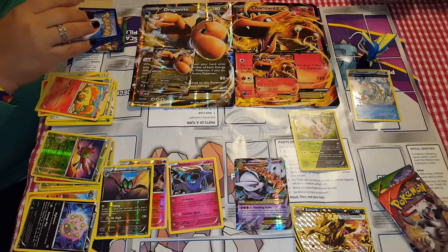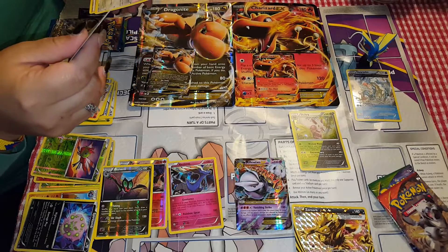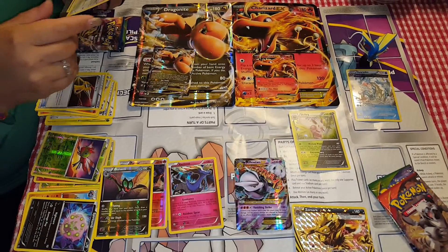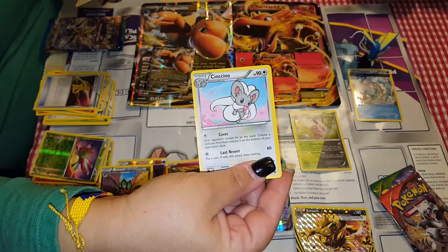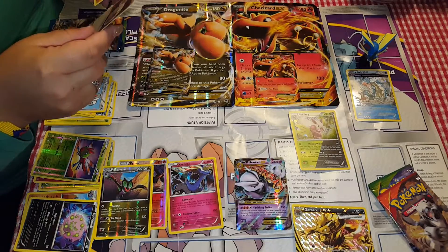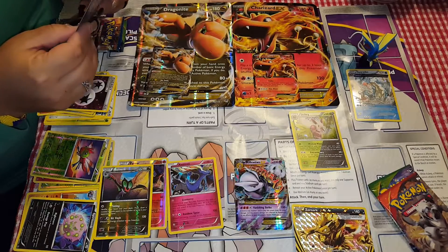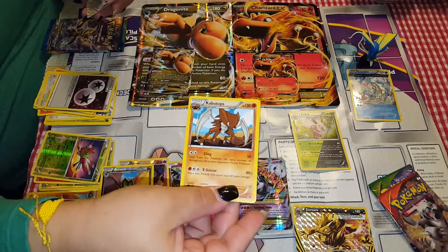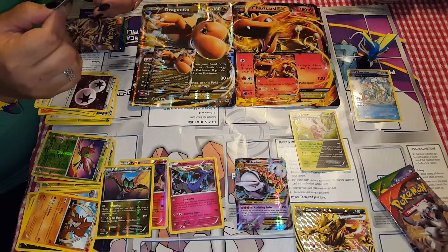These are weird — these are different. So we have a Trainer Spray, a Cinccino — oh, this one's cute. A Special Energy. We got some new ones here — a Kabuto. That's the one that — oh yeah, your first Break card! I got my Break card, which is Bronzong Break.